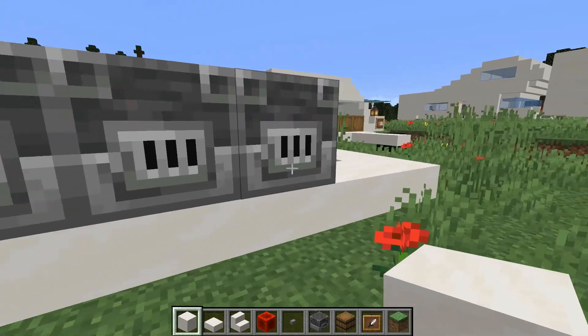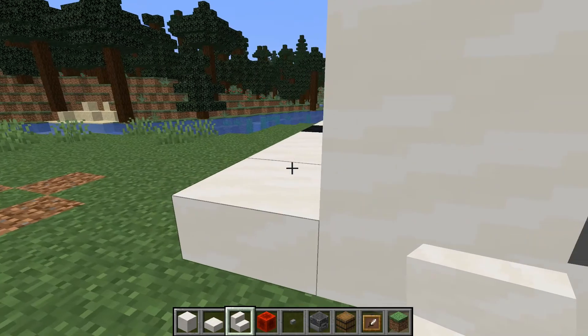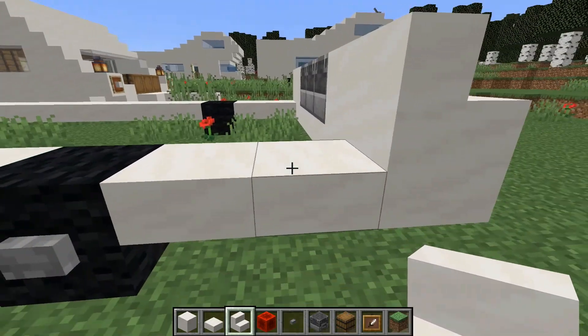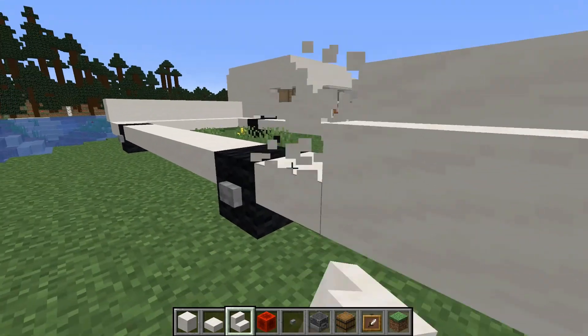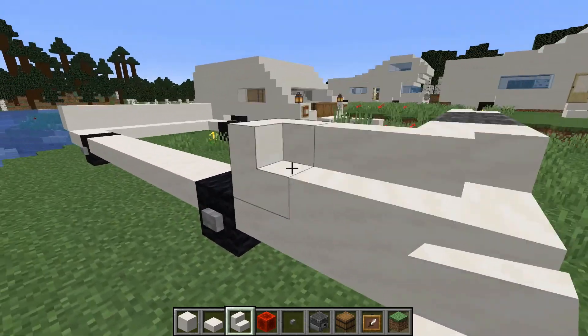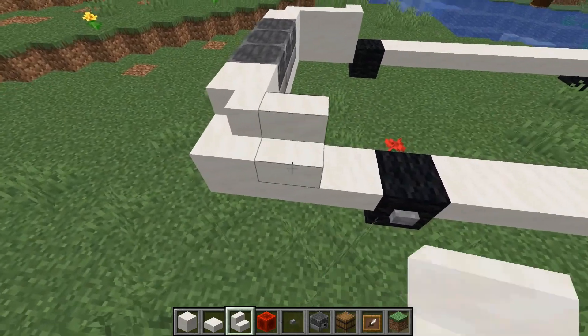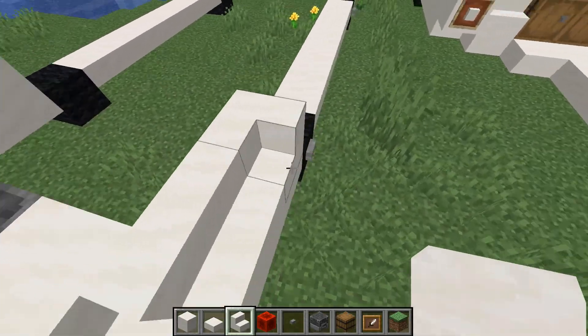Then in each side we put a full block. And then we put stairs like this. Then another stair, two stairs like this, another stair like this. And another one like this, to make this corner here and this corner here. So we put one here and one here.